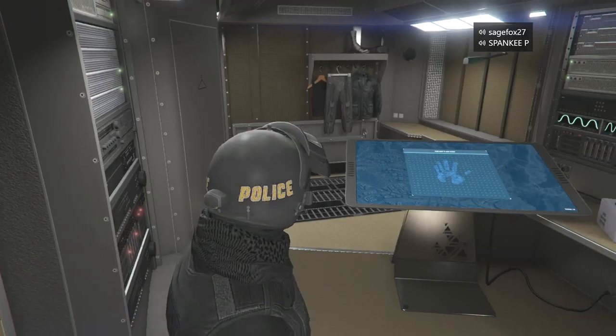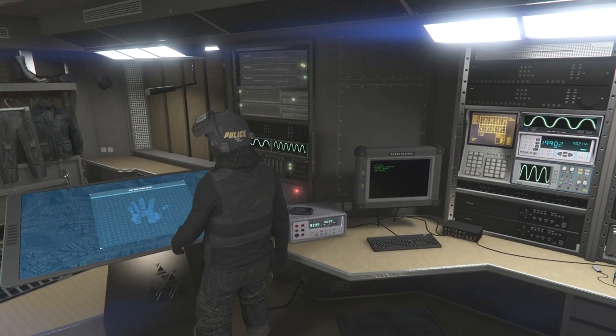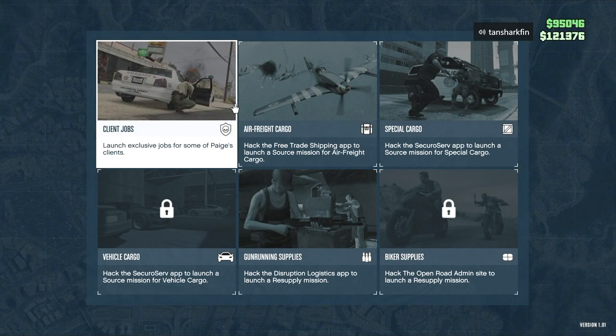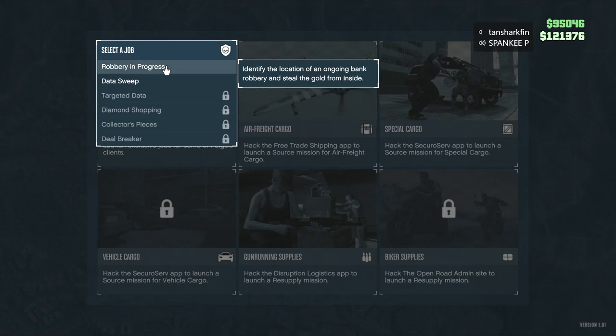Once you have that all done and you have the Terrorbyte, go ahead and enter it. Once inside, go to the touchscreen panel on the left-hand side, open it up, and go to the client jobs in the upper left-hand corner. We're gonna start up the Robbery in Progress mission.